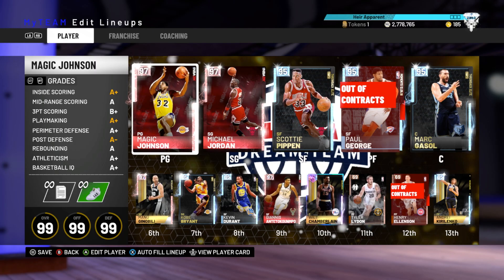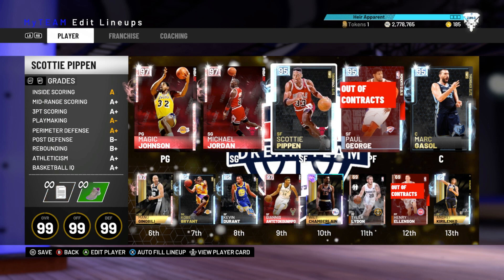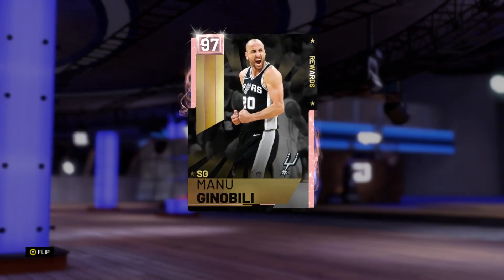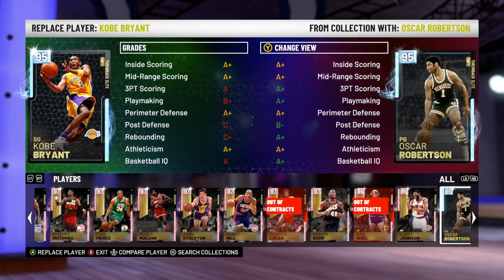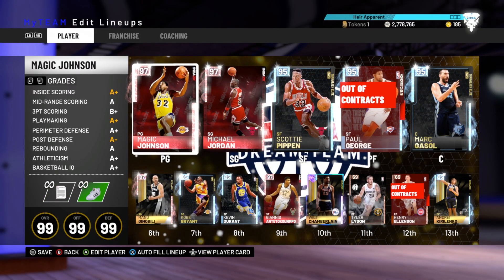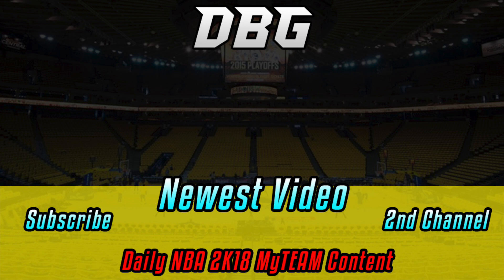That's three rage quits in three games for the team led by Pink Diamond MJ. Pink Diamond MJ is one of the probably two or three best cards in the game. I'd say Pink Diamond MJ, Pink Diamond Blake, Giannis, Magic, Scotty, Paul George, and then Manu Ginobili as the kind of top elite tier of players in this game. Pink Diamond MJ is a beast. Thank you guys for watching — please like, comment, and subscribe. We'll see you next time.